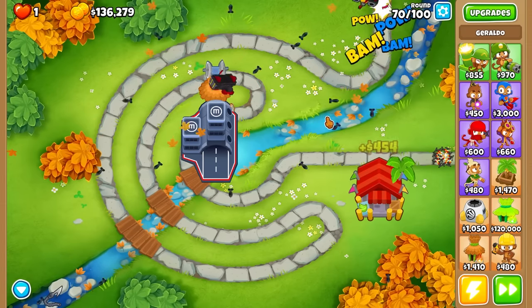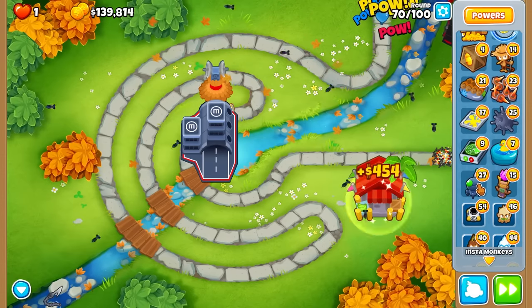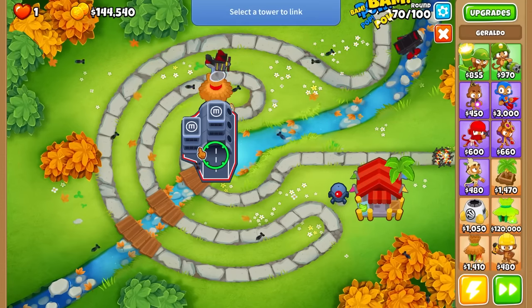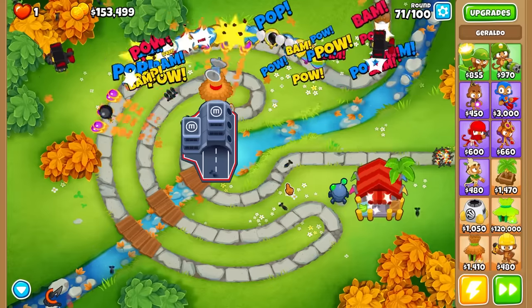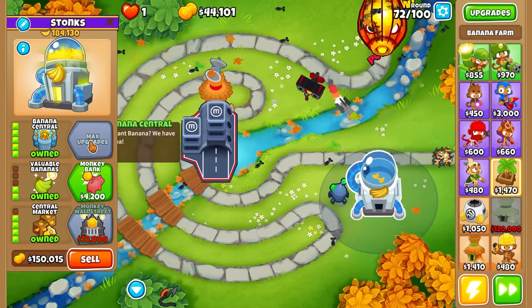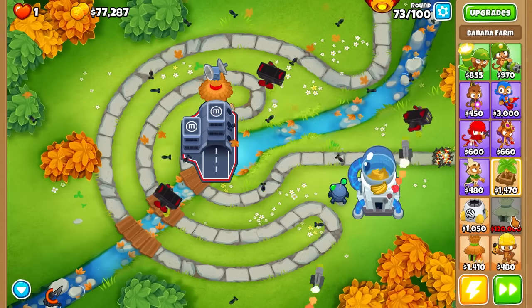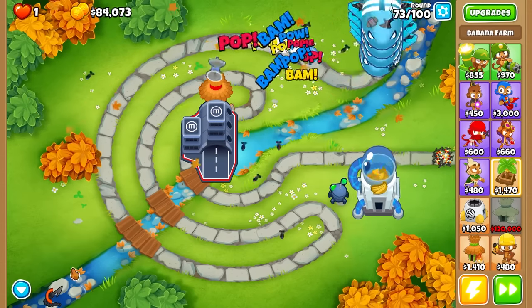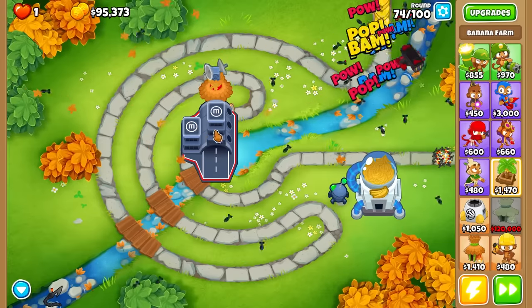Should we get a tech bot for him? I don't really think we need one but I'm not clicking the ability and it might help later. Put the tech bot by the farm. Already getting us extra cash. Let's go ahead and get the top path out there now - this looks like a cash dump. Maybe we could just buy a bunch of sun god villages on the side, but I'll wait until we actually need to buff this guy.